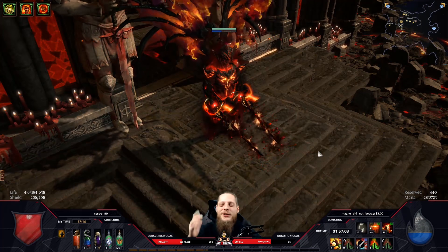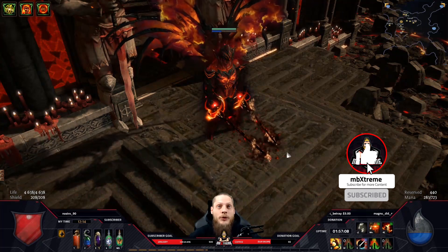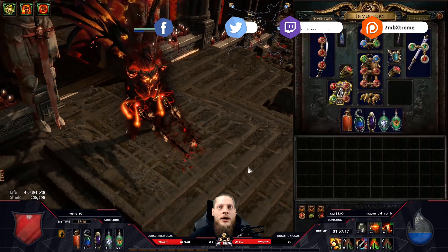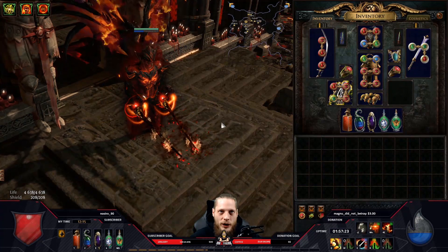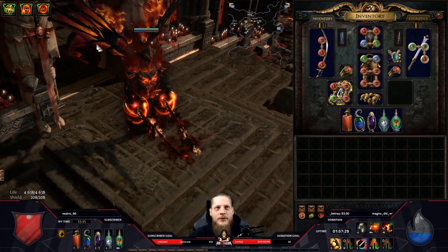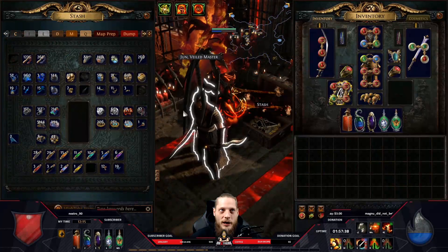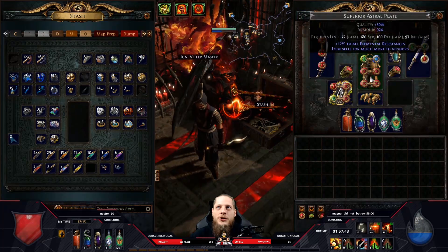Hey guys, welcome to the video. Today I started crafting best-in-slot items for my character. I thought it might be a nice idea to show you how I'm starting off my crafting session until I either hit what I want or my currency is gone, because this is what crafting is all about. Always set yourself limits - don't waste your currency and then sit in your hideout crying.